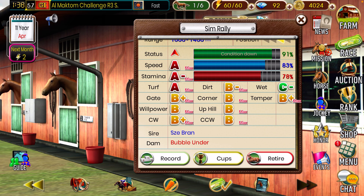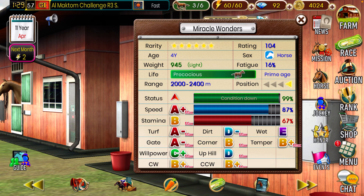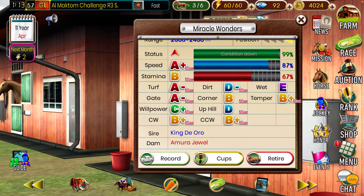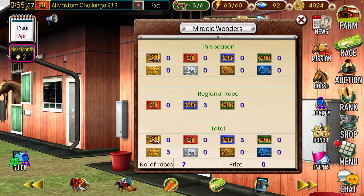A horse I definitely own that's my own horse is Miracle Wonders. This is a four-year-old colt, six-star rating — the highest star rating you can get in this game. He's light on the weight, so I need to make sure I'm getting my horses fed better to increase that weight. He's in good conditioning, ready to roll, and pretty much maxed out on everything that's important. He's from King de Oro, my sire, and out of my dam Amora Jewel. His record shows three grade twos, no grade threes, no grade ones — three wins out of seven races. He either wins or finishes worse than fifth, so that's just kind of the deal.